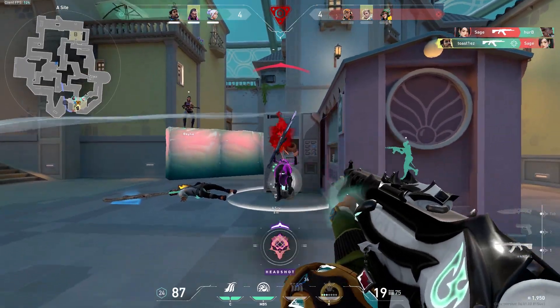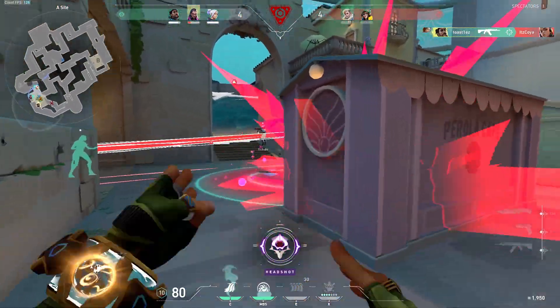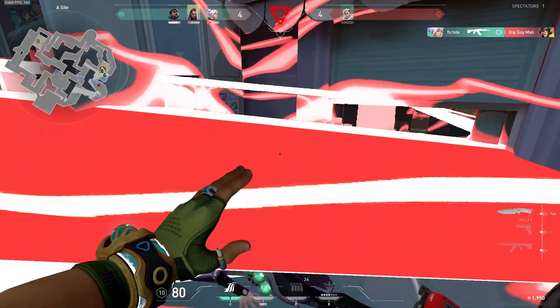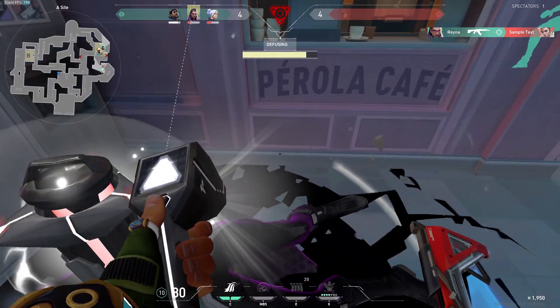We find ourselves in a very bad situation where we can take out the enemy on the bomb before getting spammed by util. After that, we take out another enemy on site before popping our orb which protects us from the Sova that is shooting his ult — but now he cannot shoot his gun on us and we're able to just defuse in peace. That is a round easily secured.